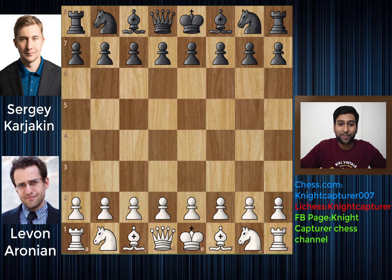Hey guys! Welcome to a very exciting game played between Levon Aronian and Sergei Karyakin. This game was played in the Bucharest Rapid section that just concluded. Aronian has the white pieces and Karyakin has the black pieces. Both are grandmasters and it's a pretty exciting game. So let's get into it.